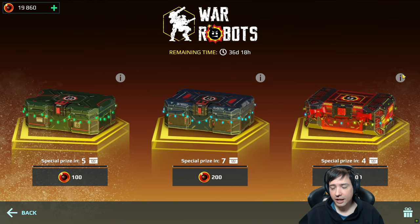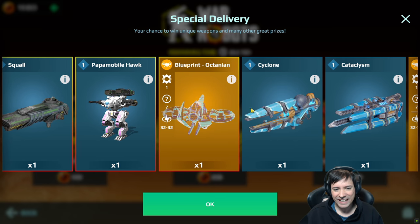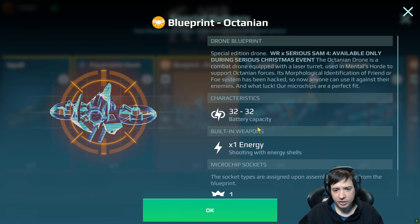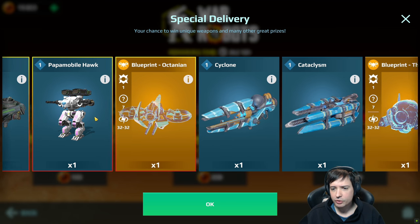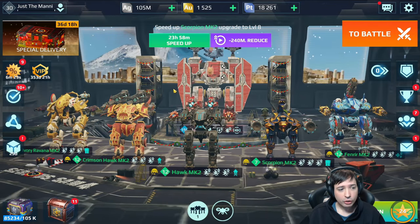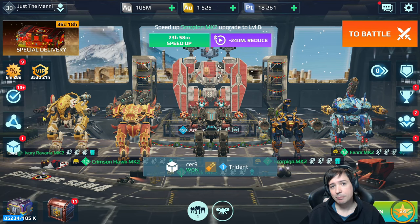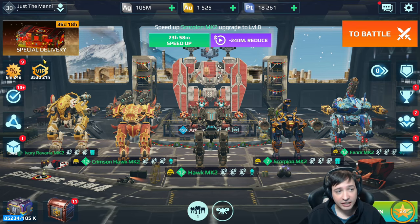From the looks of it, these are the more expensive boxes. You can get the Octanean drone, which is an interesting drone — it has a certain built-in energy weapon that it fires. It only has 32 power cells like the Wasp drone, so it's not really much better than the other drones. But the big goal here is to replace those old weapons on the Ravena that just don't do it anymore, and also getting another scatter and a Typhon.